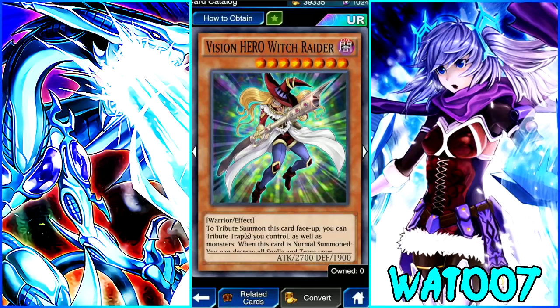Vision Hero Witch Raider is an 8-star Dark Warrior with the effect: to tribute summon this card face up, you need to tribute traps you control as well as monsters — which is a big indicator that Paleozoics are definitely coming in this box. When this card is normal summoned, you can destroy all spell and trap cards your opponent controls. You cannot summon monsters during the turn you activate this effect except for hero monsters. In Duel Links that doesn't really matter since we don't have synchros, XYZ, pendulums, or links yet. 2,700 attack and 1,900 defense.